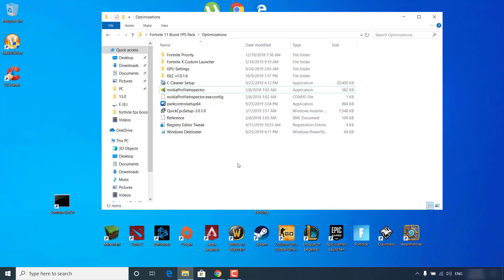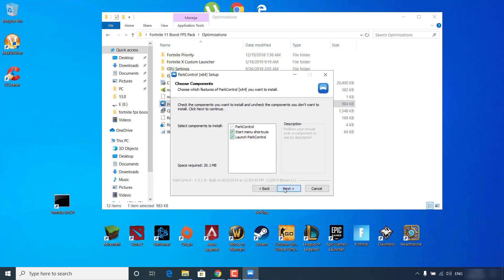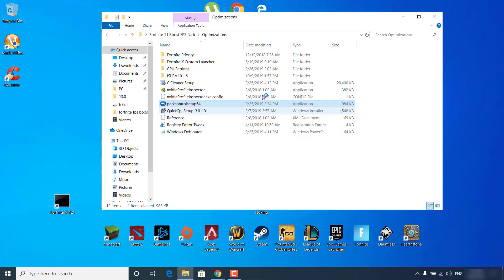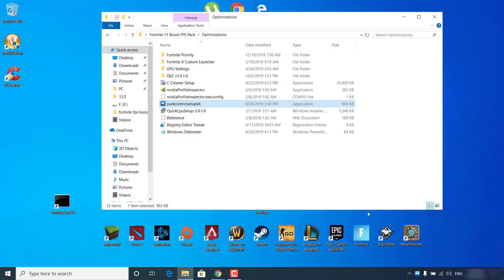Double-click on Power Control Setup 64. Click Yes, OK, I Agree, Next, Install and wait for it to finish — it should automatically open. Click on 'CPU Settings for Power Profile' and select 'GoodSem Highest Performance' from the list. Make sure all values are set at 100%. Click Apply — it should say 'New Settings have been applied'. Click OK and OK again.